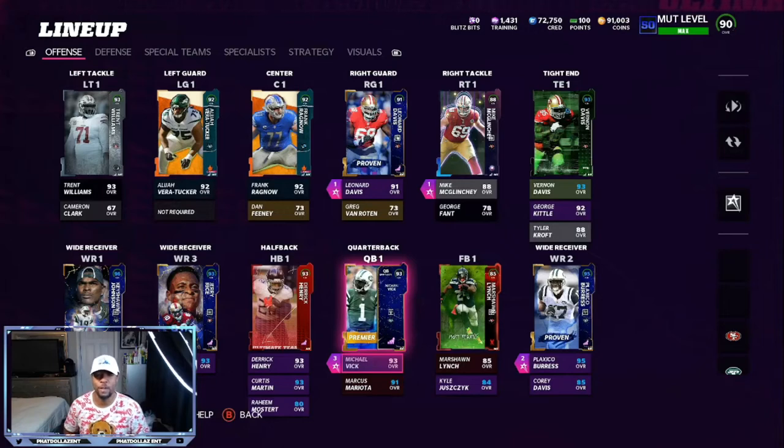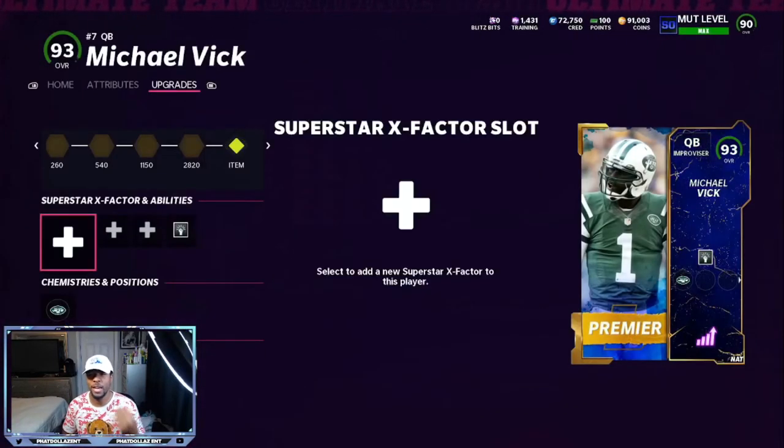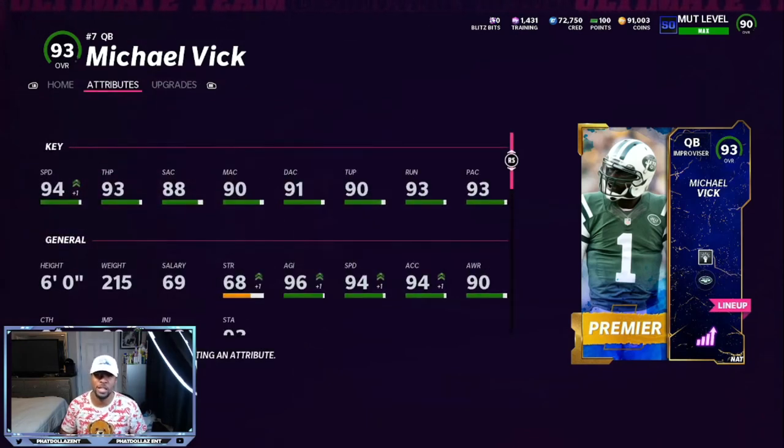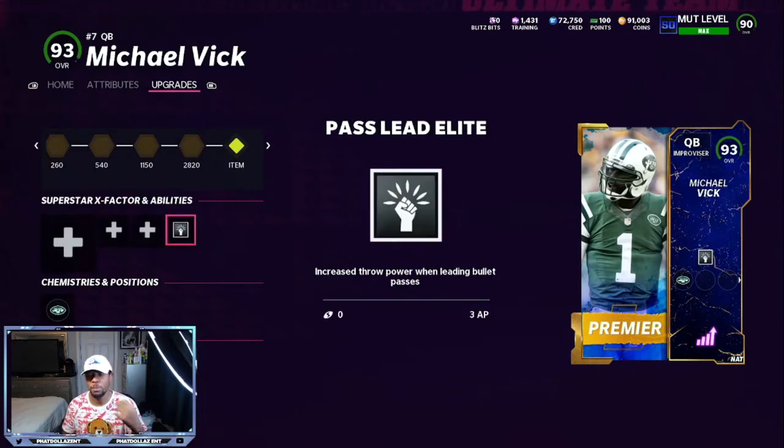Leading the way is Michael Vick, and on Michael Vick I have Pass Lead Elite on him — not Escape Artist — because with the Jets chemistry he already gets a boost to his speed, so he is currently at 94 speed. I don't need Escape Artist; all I need is a passing threshold to get the ball to my receivers faster.